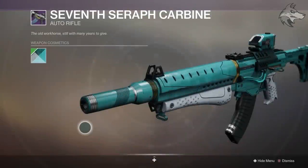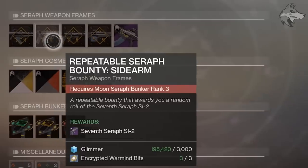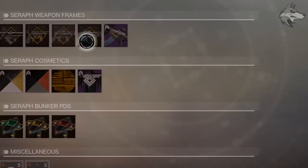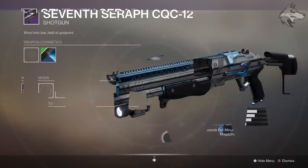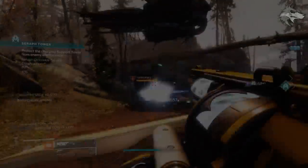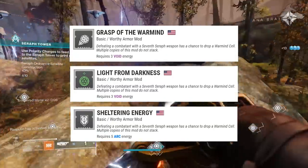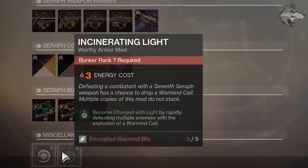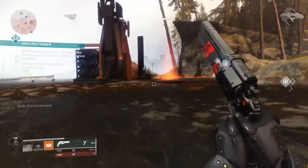When you hit rank 3 on the European Dead Zone bunker you can get the auto rifle, the sidearm is available after rank 3 from the moon, and then the hand cannon after rank 3 on IO. Once you have all of the Rasputin bunkers to rank 3, you can get the machine gun. The shotgun and the SMG come from the Season Pass but can also drop from Engrams and chests once unlocked. It's also worth pointing out the Warmind mods you can pick up from each bunker — they use the new mechanic of dropping Warmind cells, but you need to spend 5 encrypted Warmind bits to pick them up, and there will be 2 available at each of the bunkers.